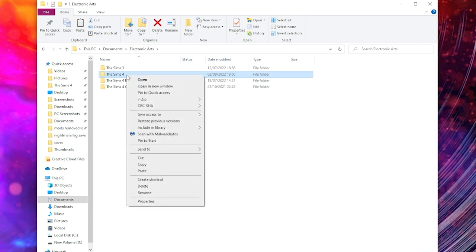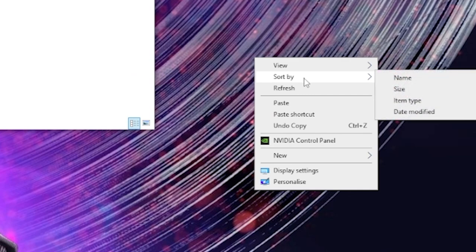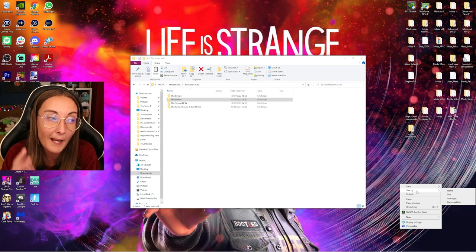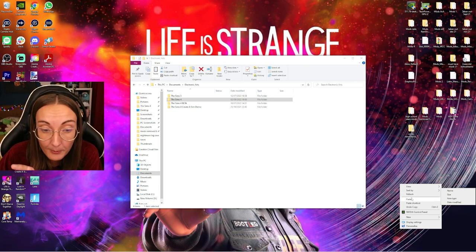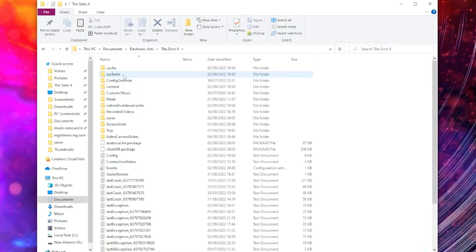Right click on The Sims 4, copy it, and paste it to your desktop. Having it on an external hard drive or memory stick is the best option in case your PC's hard drive fails — your desktop isn't the safest — but pasting to the desktop works too. If you don't want to copy the whole folder, the three most important ones are your mods folder, your saves folder, and your tray folder. Your tray folder relates to your gallery, and also your screenshots if those are important to you.